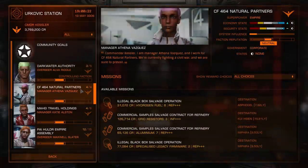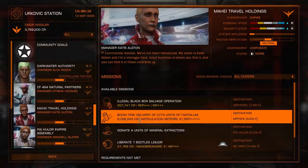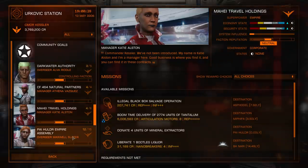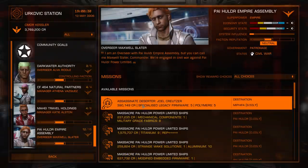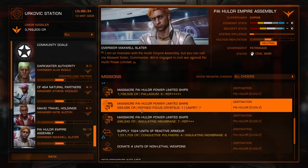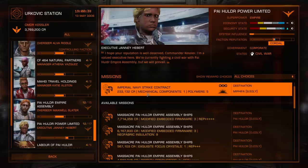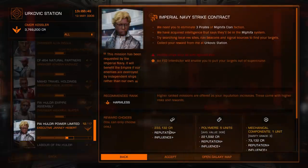If the mission being offered isn't something you feel comfortable doing — maybe you've spent the game trading and exploring and you're being offered a kill mission — you can do something known as board flipping to refresh the list of available missions. It's very simple: just log out of the station services screen back to the cockpit, then log back in and check the missions. Usually the follow-up Imperial Navy mission will have changed.